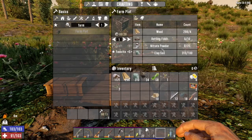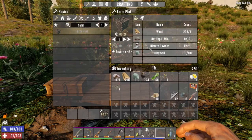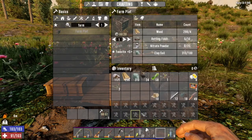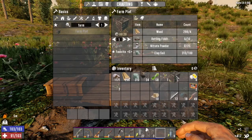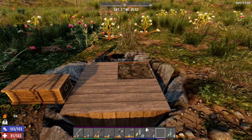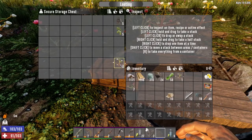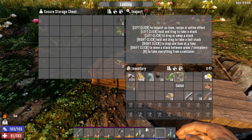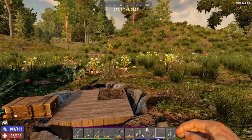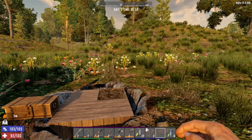That's really all you need to get started. You can gather rotting flesh and nitrate powder — wood and clay soil are pretty simple with a shovel and an axe. Once you've got your farm plot, you simply place it wherever you want. I like to put my farms just out on the ground near my base — you just dig a hole down in the ground and put your farm plot there. I haven't collected any seeds in this starter game, so let's go back to the other save and see what it looks like once you've invested in Living off the Land.